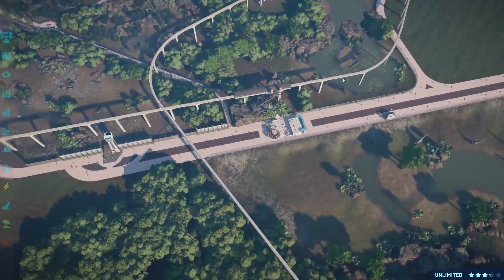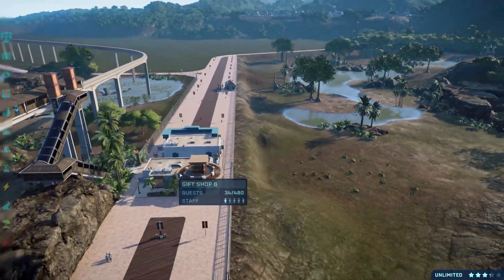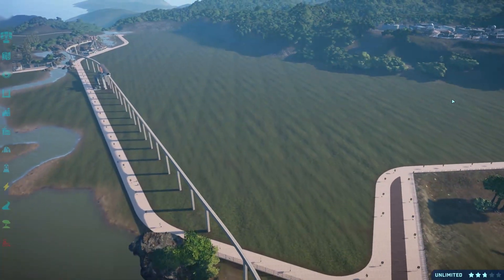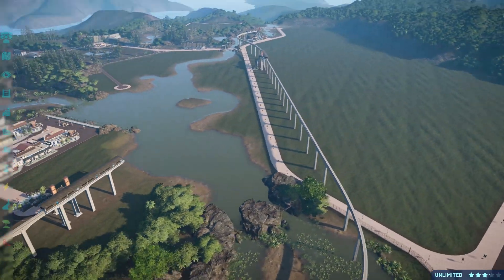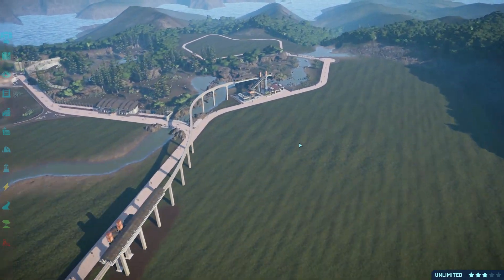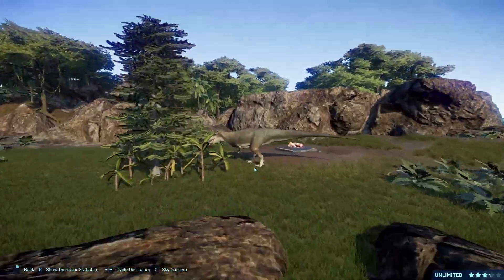Down here is the South America area — we've got the Mapusaurus, the Irritator, and then all the herbivores with the Argentinosaurus. I've added some shops and a café along the path, which all looks quite nice, but this area is still quite bare. There's still a lot of empty space that could be Cretaceous Africa. I really want to do something with Cenozoic animals, but the quality of some mods might not be up to par — again, no slight against the mod authors; it's the limitations of the game.